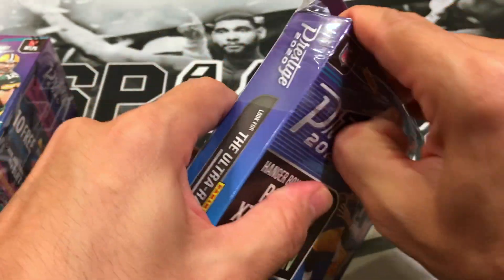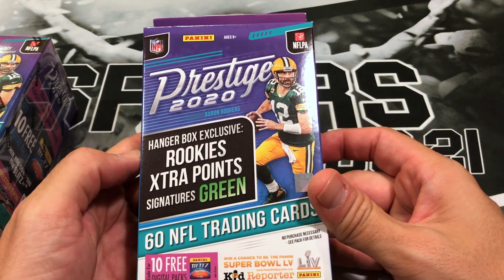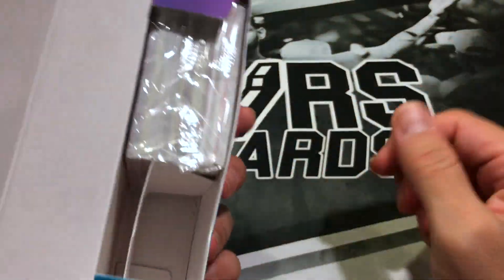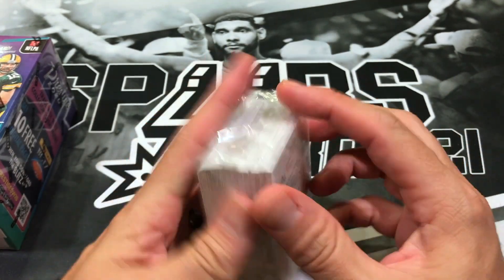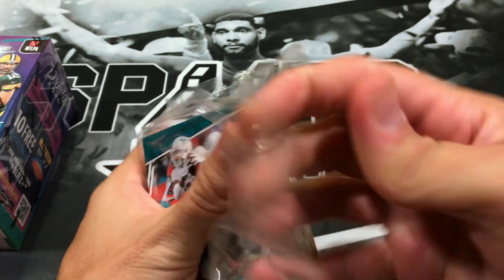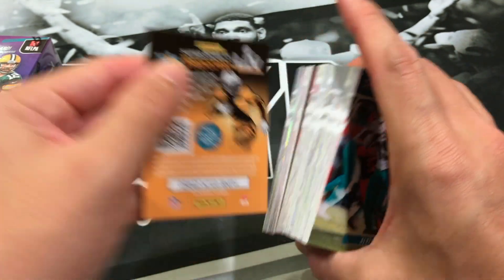This has to be the worst Hanger Box opening ever. The Hanger Box comes with extra points, signature green, and 60 cards. This week I am going against the Buffman. Prestige is a retail-only product, so you do have an opportunity to get some nice stuff if you open up enough of it.